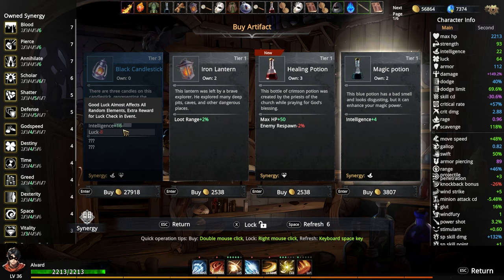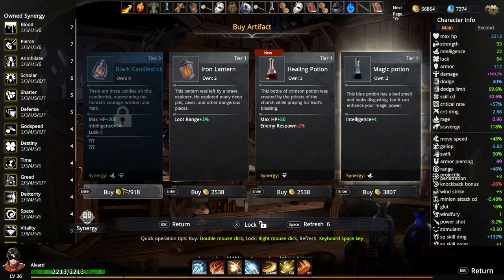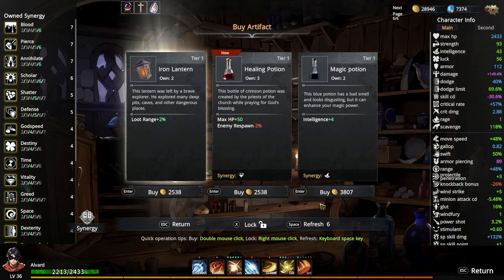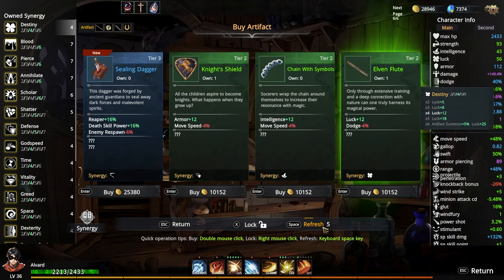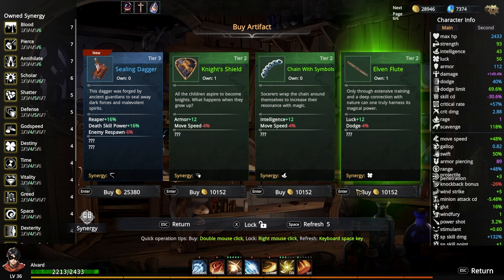Max HP goes up. Intelligence plus 16. I'm doing it full level of fatality thing, to be honest. So I get plus 120 health. The other stats — I guess we do get maxed off on that too, to be fair. Loot range — we don't need loot range. People skill. Death skill — we don't need that. More armor. Less points speed — we have that.